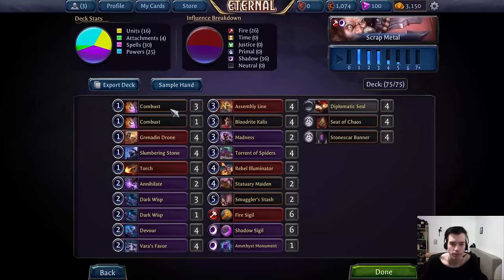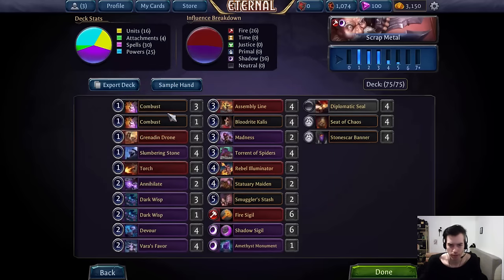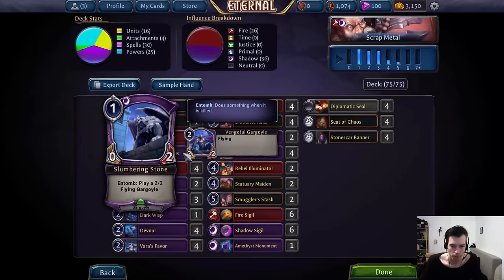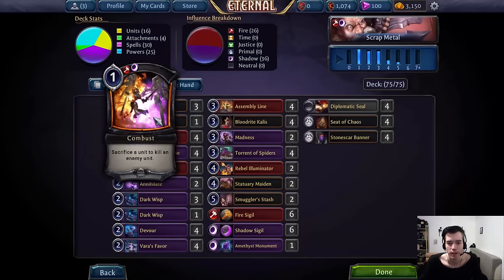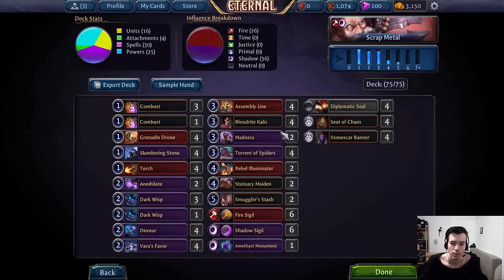First we have Combust — that's kind of the go-to removal for the deck. Sure, sacrificing a unit might seem like a lot, but in this deck it really doesn't matter that much. We have half a Grenadin drone to sac, we can pop our Slumbering Stone and wake it up, we can throw away our Dark Wisp to cycle it and stuff. So there's plenty of things going on — just use an assembly line token. Half the time the sacrifice effect is even beneficial, and it gets even better if you throw in a Madness into the mix.